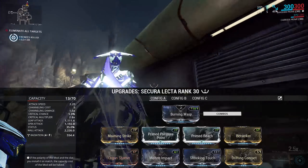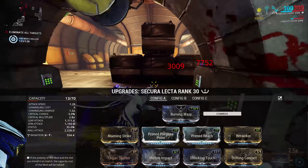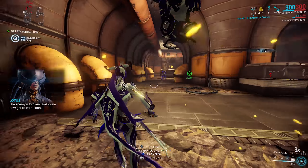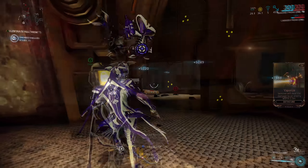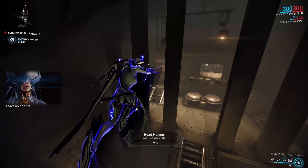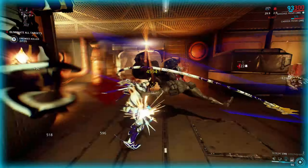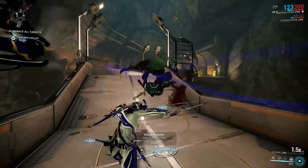It's pretty standard build for a slide-attacking whip. It doesn't really need Blood Rush to increase crit chance because this build is going to one-shot everything with the finisher buff from Banshee anyway. I've got the same build on my Attrax as well, and it's really personal preference which of the two whips you go for. I like the Secura Lecta because you get a few more credits at the same time — so what's not to like?